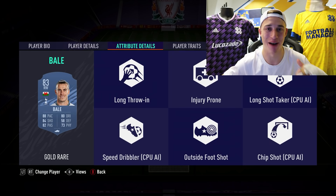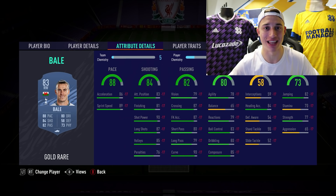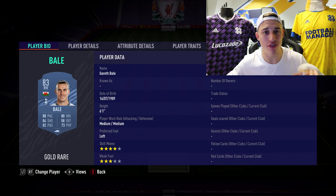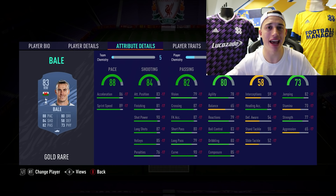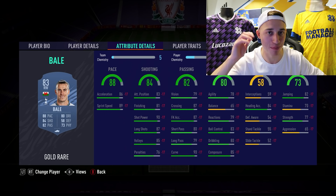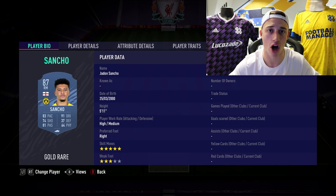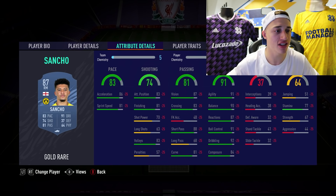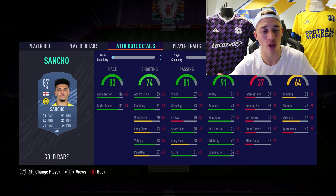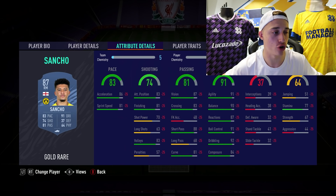Bale plays a little bit above his stats in game — you guys know those kinds of players. Moving on to Sancho — a bit different, still in the Bundesliga with great links to players like Zakaria, Klostermann, and English players like Joe Gomez and Wan-Bissaka. 5-star skills, 91 dribbling is absolutely ridiculous. I'd advise Sancho at CAM though — 83 pace isn't the greatest, you'd want a Hunter chemistry style on him since he has 83 pace and 74 shooting, but the dribbling is exceptional.